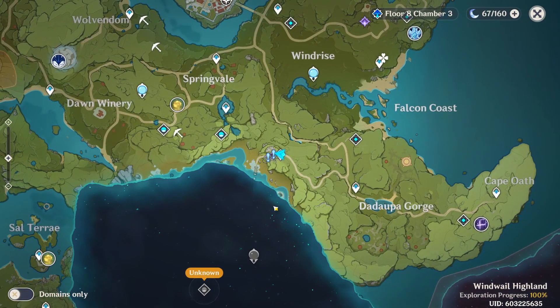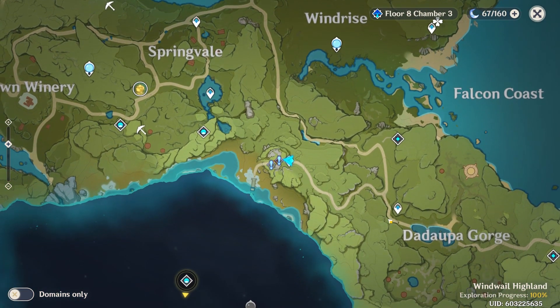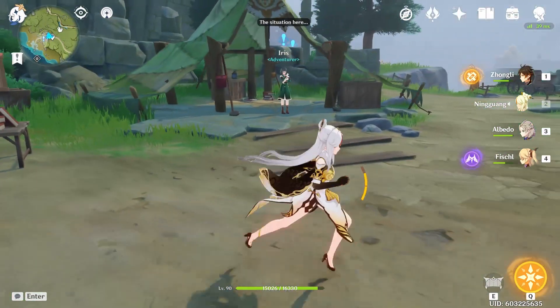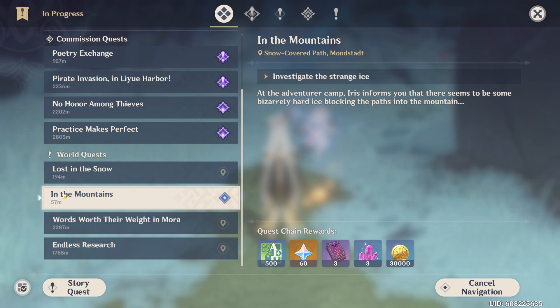The first thing you want to do is make your way over to the campsite. It's going to be right here — you can teleport to the gorge area and just walk up and unlock this waypoint. Once you get to the campsite, you're going to want to talk to everyone that has a world quest icon and unlock all their quests.